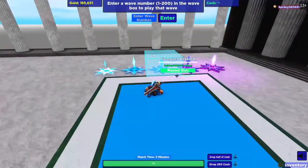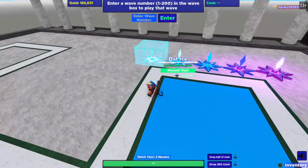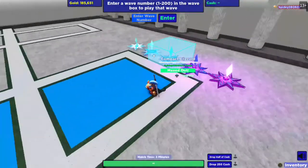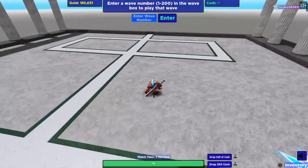You guys might be wondering why we're in a classic co-op this time instead of battlefield co-op. Unlike Frostro, I feel that ice is a lot better in classic co-op, and that's why it's come to be one of my favorite towers in the entire game.